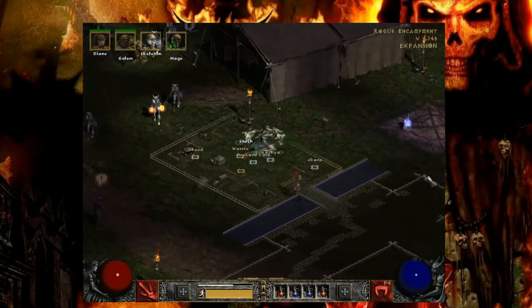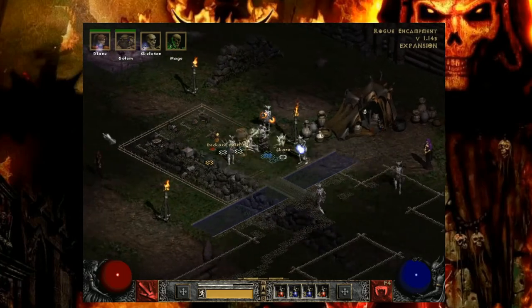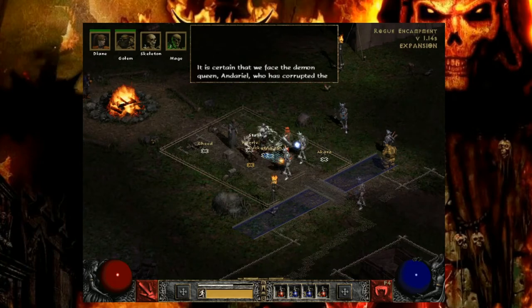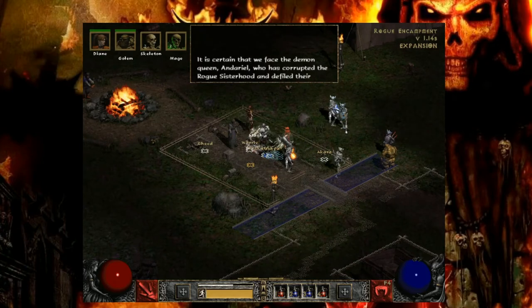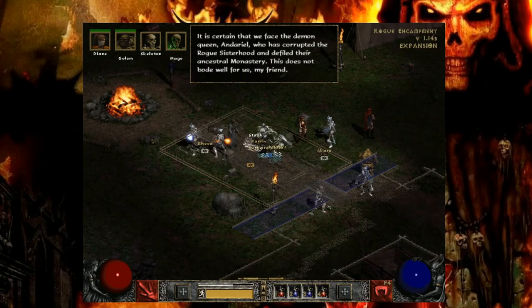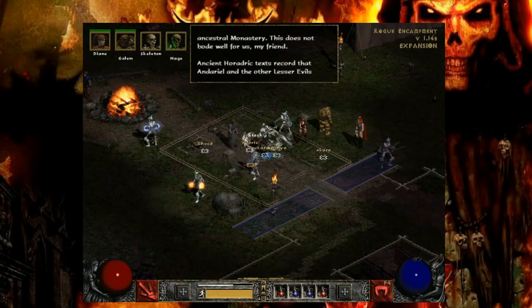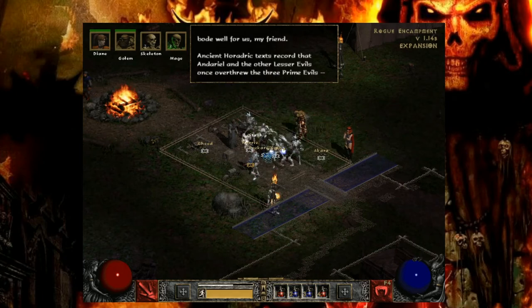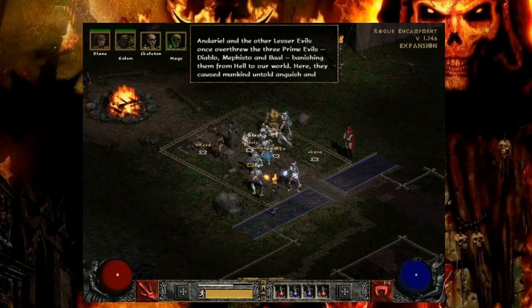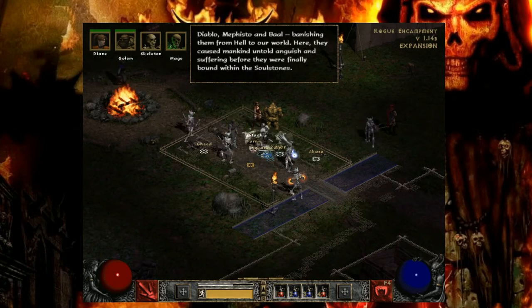Let's go talk to someone else. I think I have to talk to Deckard Cain because he has a glorious voice. 'How do you know that? Ancient Horadric texts record that Andariel and the other lesser evils once overthrew the three prime evils - Diablo, Mephisto, and Baal.' Uh-huh, uh-huh.